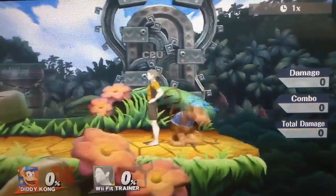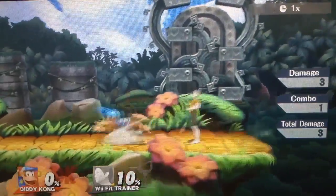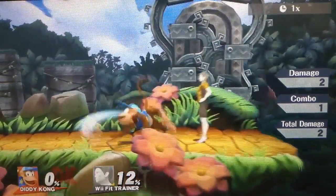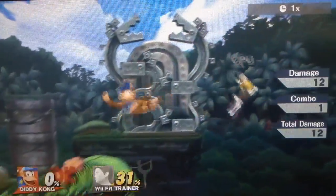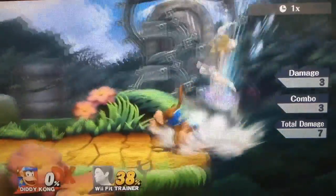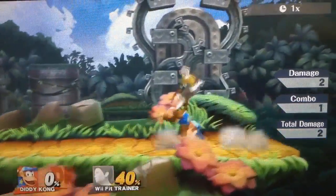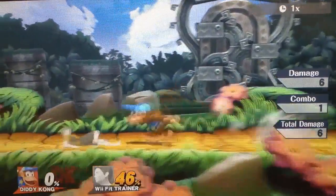Diddy Kong's dash attack is pretty good but it is not the best. It does come out very fast so you can use it right at his shield and it will have a multi-hit box, which is pretty nice. One big problem is that if you miss, you will be sent out rolling in a circle for quite a bit of time, which can let you be punished. Also, this does not combo into any other moves very well — you can go banana into this or forward air into this, but it does not combo on its own.